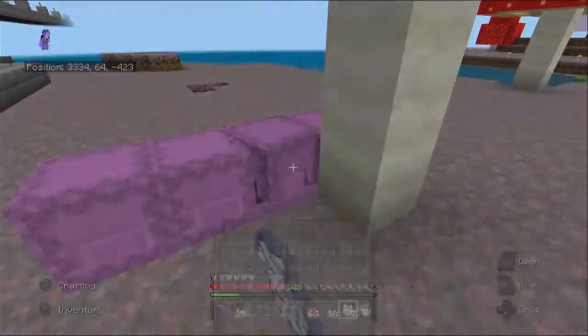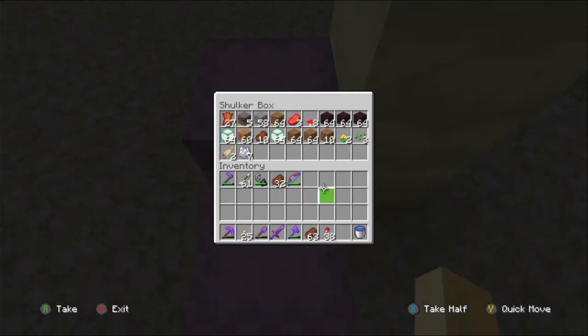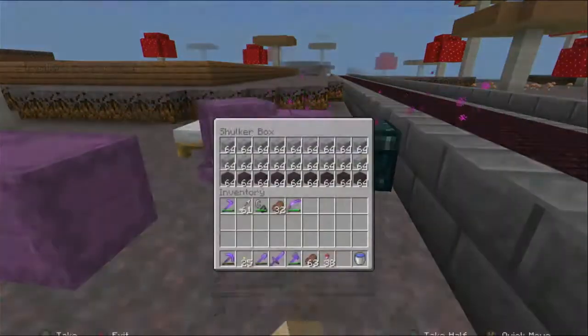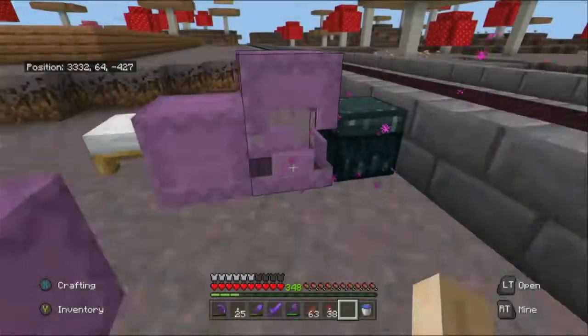Let's learn something new - in Java edition I believe bonemeal actually works to spread the grass, but I could be completely wrong. So what we're going to do now is go ahead and build up to the second layer, and let's put the roof in first.